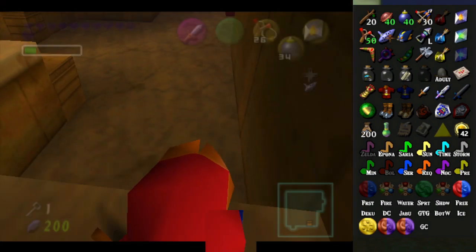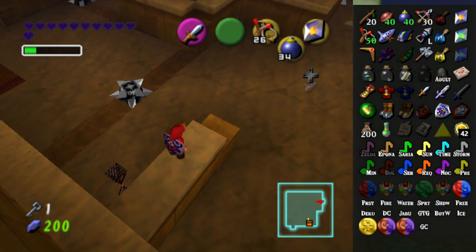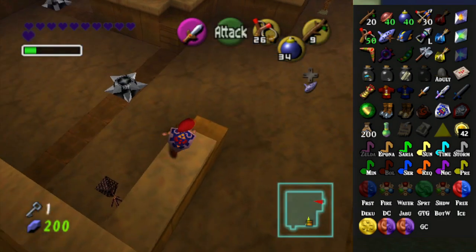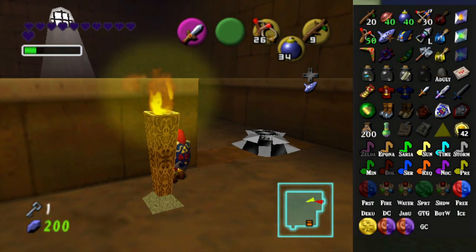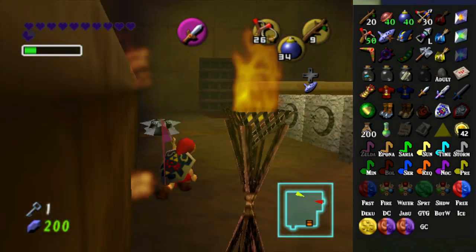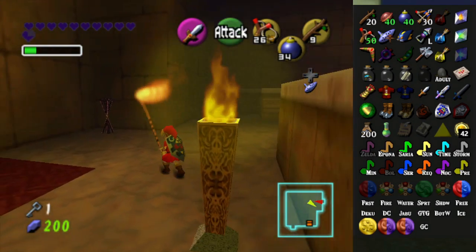Okay, light that up. Where are the actual torches? There's one here. I don't think I have enough magic for Din's Fire anyway. I was hoping to just use that to make things go by faster. That's not gonna work. Just go fast — as soon as the first torch is lit is when the actual timer starts.